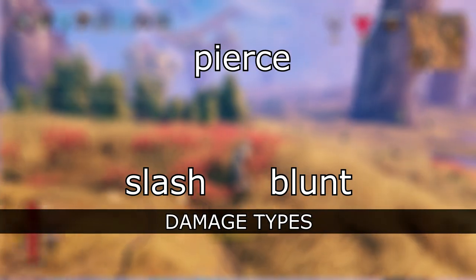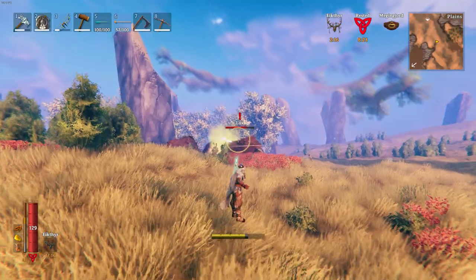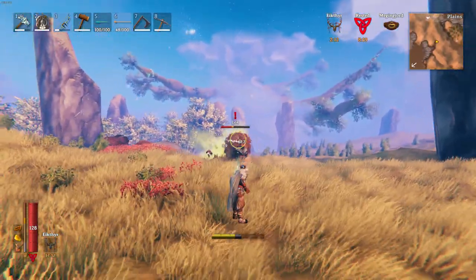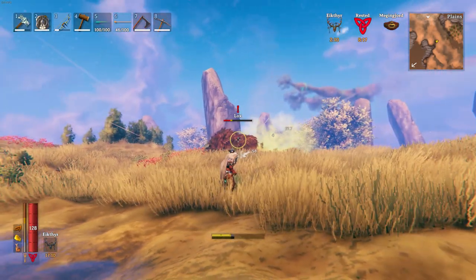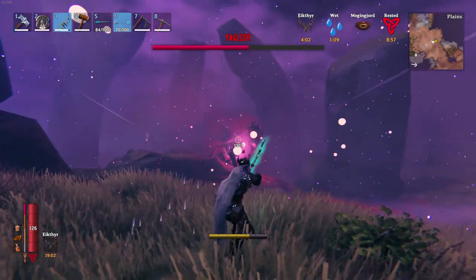Pierce, Slash and Blunt — it's your holy trinity of damage types. There are also additional types like Fire, Poison and Spirit, but these deal damage over time and while it is a nice addition to your damage output, you should focus mostly on the main ones. There is also Frost damage which is absolutely OP, but we'll get back to it later.